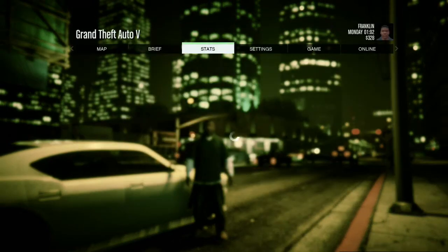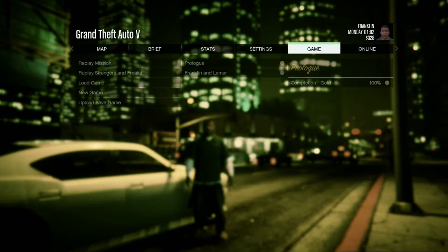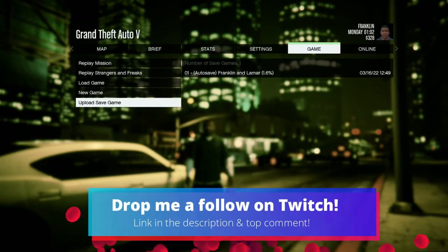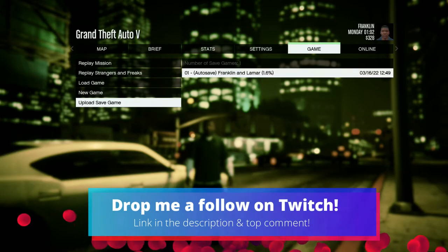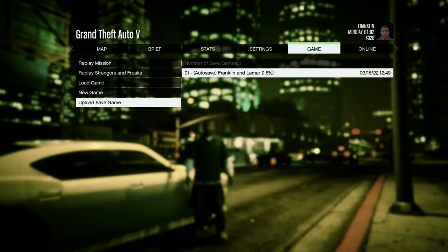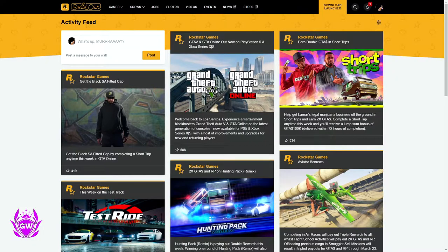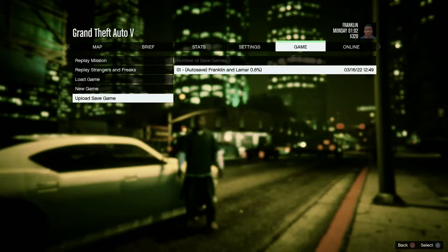Pause the game and go to the game menu, then scroll down to Upload Save Game. You should be able to select your latest save to upload. Make sure you pick the correct one as you can only do this once. If you don't see this, you have not linked your Xbox account with the Rockstar Social Club — I'll leave a video below and at the end of this one showing you how to do that.